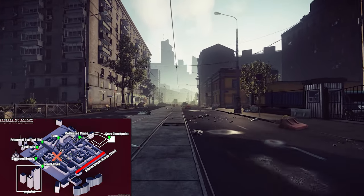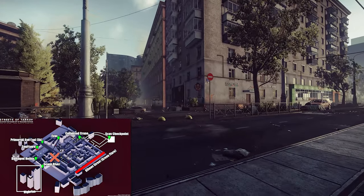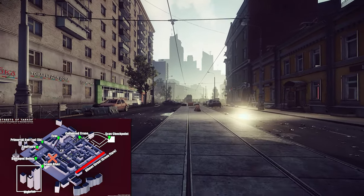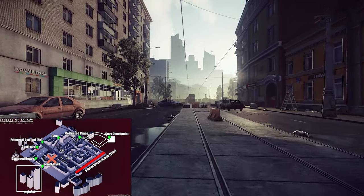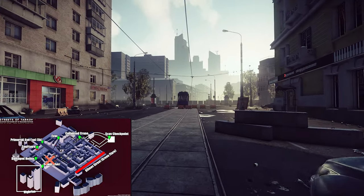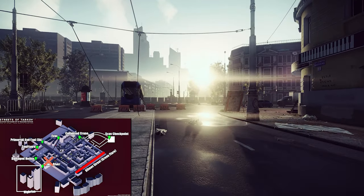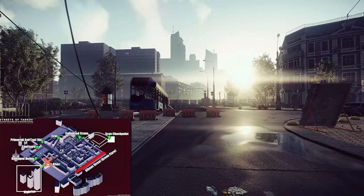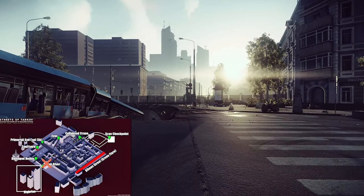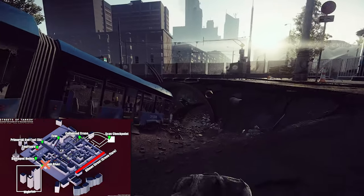The next exit is called Sewer River. You cannot see this exit marker on the map, but it is working — a friend of mine tried it out and found it. It's right in the west of the Streets of Tarkov map, right under the high rises, quite easy to remember. This will also help you navigate the map.